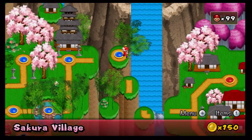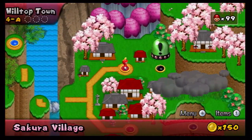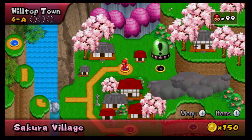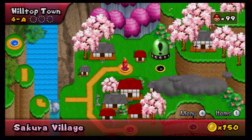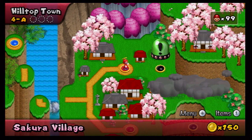All right, I'm back. Let's go ahead and move on. I might as well do this one first because there's a green switch over there. So let's go to World 4-A Hilltop Town.